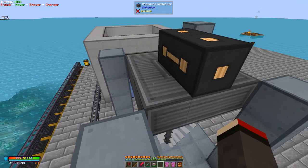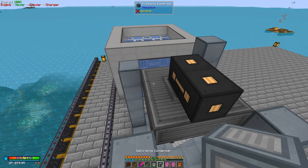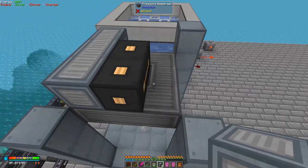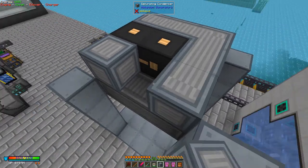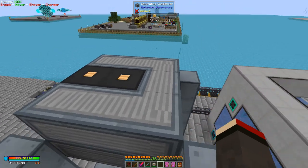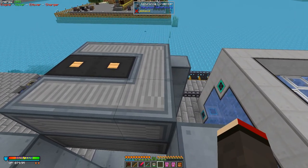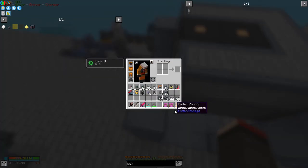One thing that's very important is the saturating condensers. This is what turns the steam back to water again. You need at least a row of these to do that — it might need more, I'm not 100% sure. We're assuming for the time being we need a row, so let's build this up a bit more.